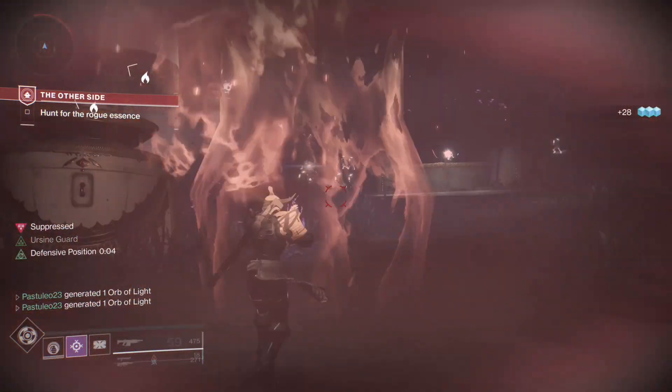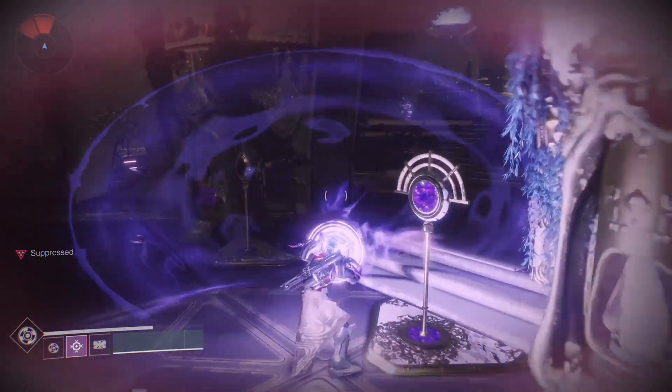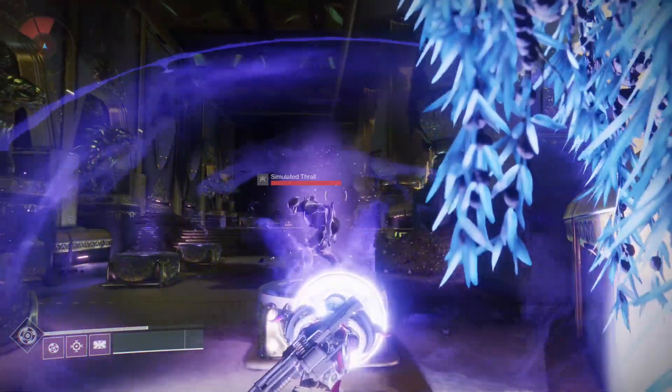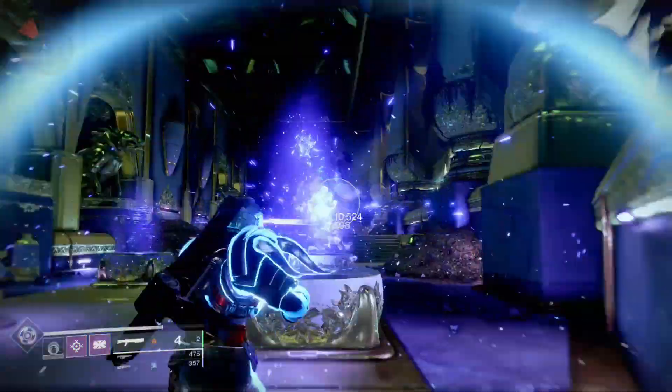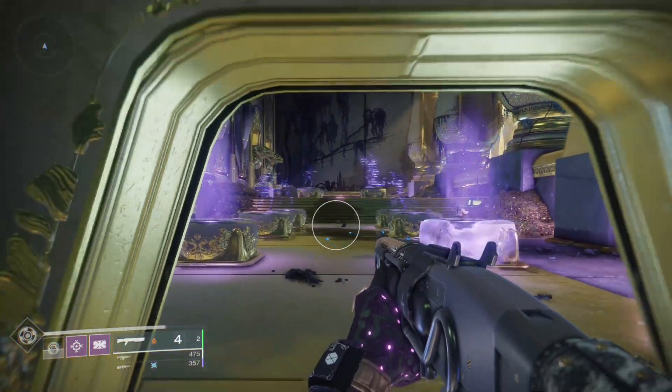Another cool trick is that while you are guarding in this mode, you can make one shield throw before it ends, allowing you to fight back in PvP or PvE. This is harder to set up than the Infinite Arcstrider Block — that video will be in the description. G's forever, Guardian.